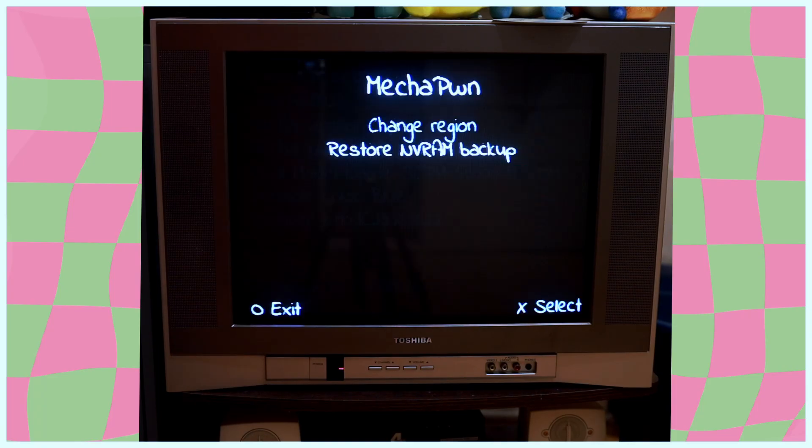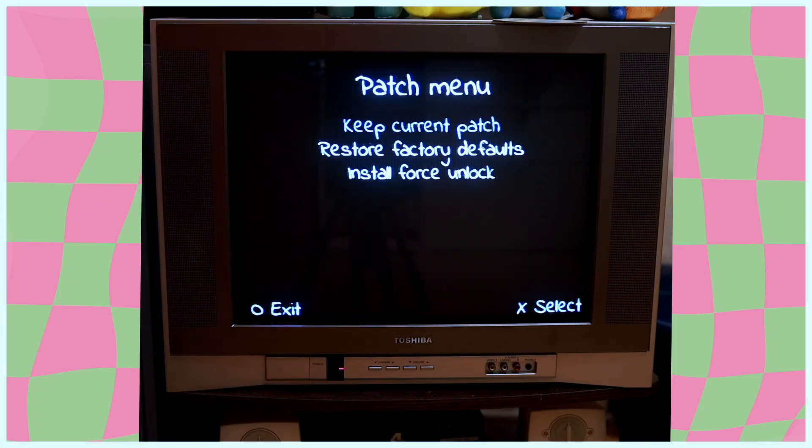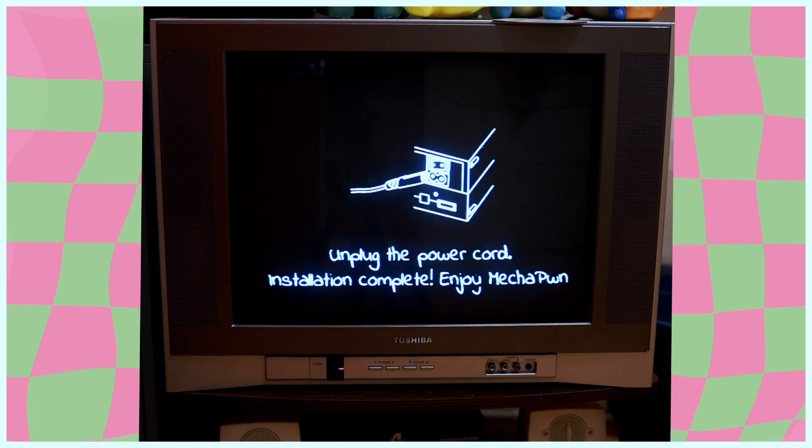Now I can select 'Change Region' and it only has one option, so we're going to go with that. We're going to select 'Keep Current Patch' and that's it. You don't want to pick 'Force Unlock' unless you know what you're doing — I wouldn't even know what I'd be doing with that.